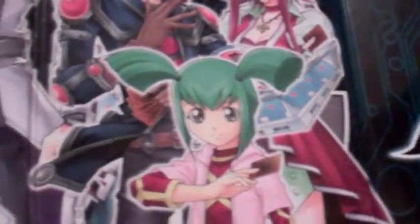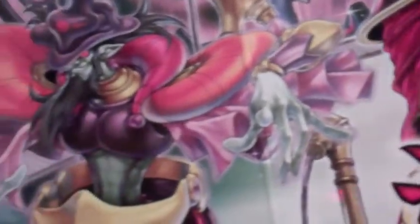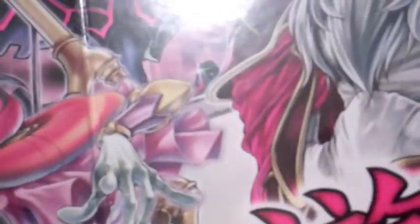Under this — check it out, it's a map. I don't think I've actually seen this. It has Yusei, Luna, Leo, Crow, Jack, and Akiza on it. On the back it's got the Nordic Monsters: Odin, Thor, and Loki, and some Earthbound Immortals. Pretty cool.